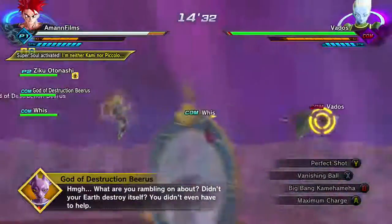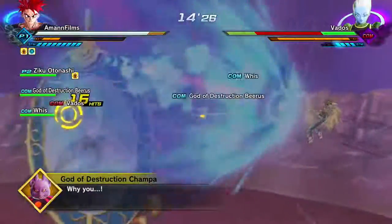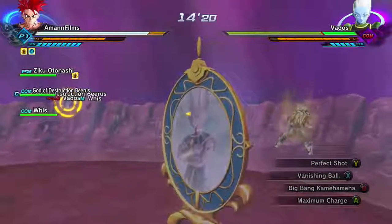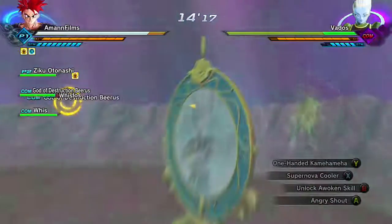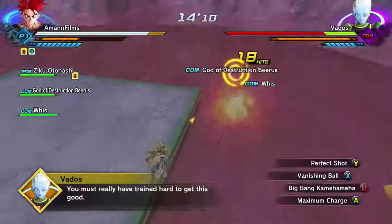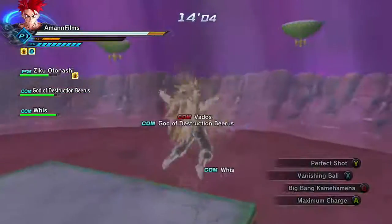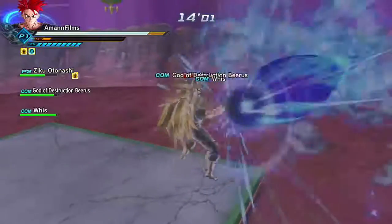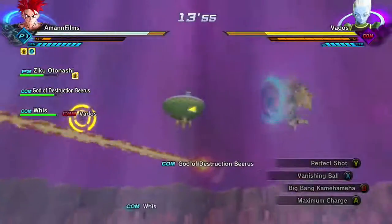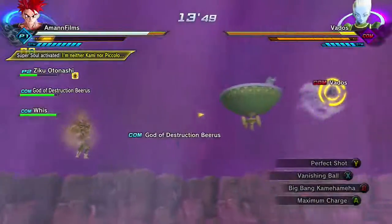What are you rambling on about? I think we have to keep Beerus and Whis above 50% health — that's what I'm assuming. Beerus and Whis? Oh my god. Get out of my sight! You must really have trained hard to get this good. Why did I just use Vanishing Ball? I just got so much off Vados. I almost had Vados on the ropes.